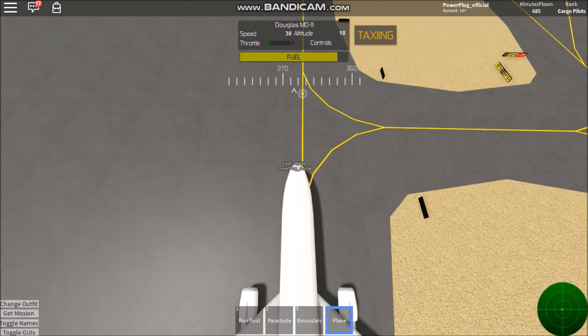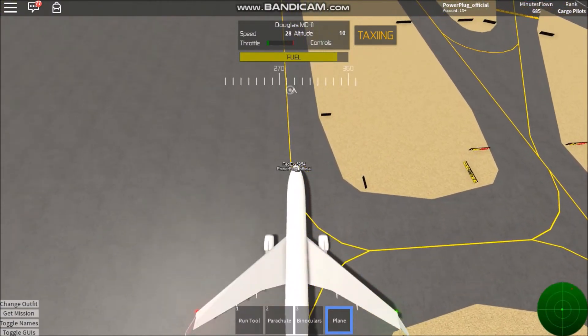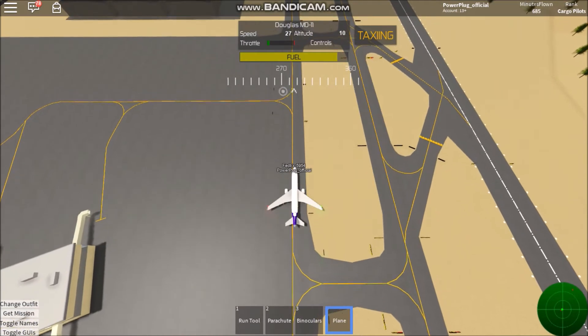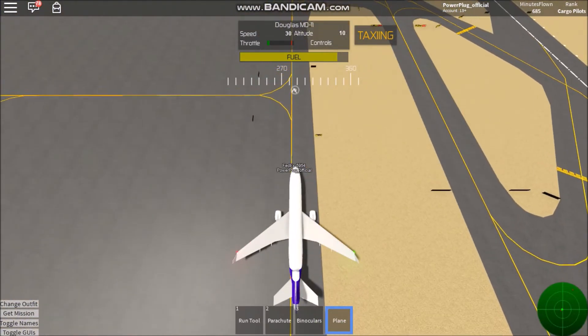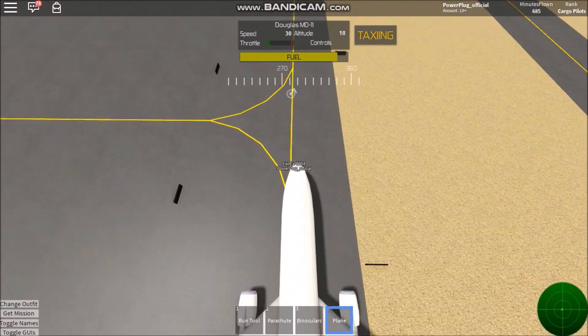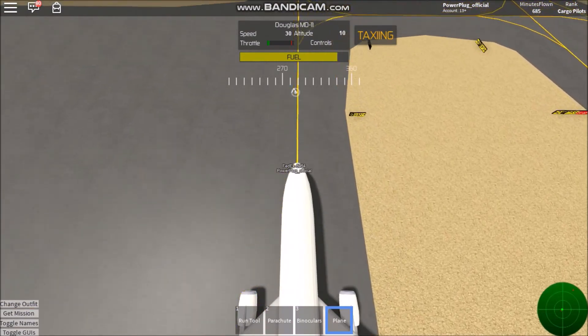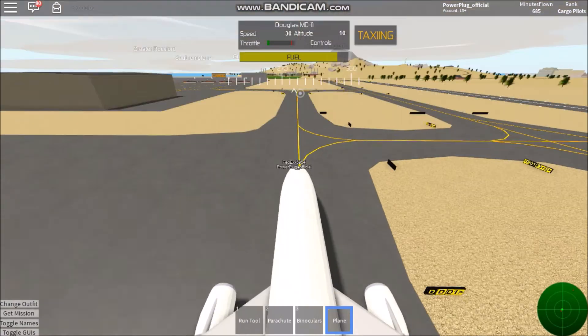As we finish taxiing down here, I'm going pretty much as quickly as you can legally taxi in real life. 30 knots is the maximum taxi speed according to the FAA and regulations of aviation.